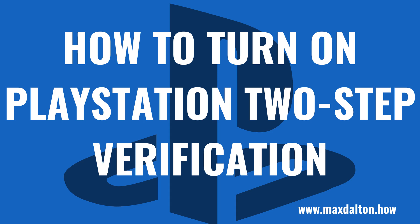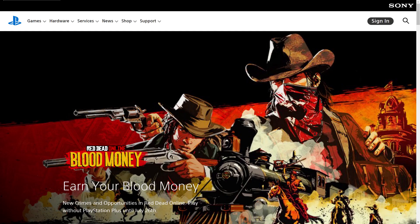Now let's walk through the steps to turn on 2-Step Verification on your PSN account. Again, these steps will be the same whether you own a PS4 or PS5. Step 1: Open a web browser and navigate to PlayStation.com. You'll land on the PlayStation website.